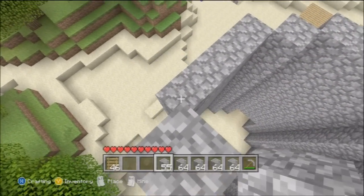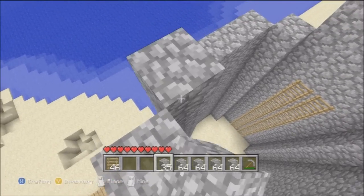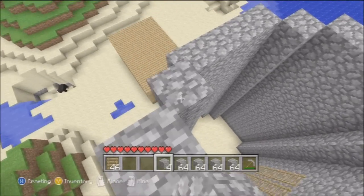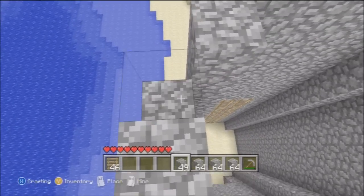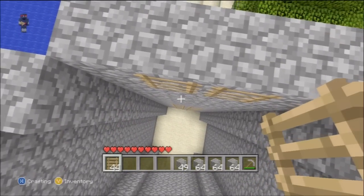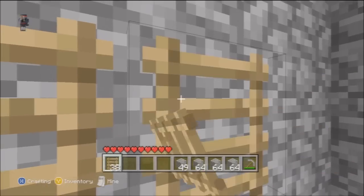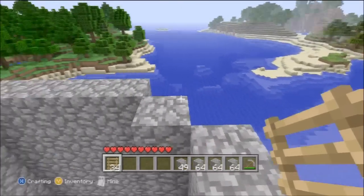I've brought some ladders with me because my girlfriend collected a lot of wood, so I've been able to make a lot of them - double thickness so you can get up either side. I like things symmetrical so it's good to have things matching. I was originally going to have a really high, stupidly big tower, but because I'm going to be building farms off it, I think I want a medium kind of height instead.